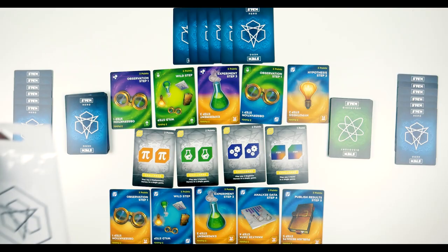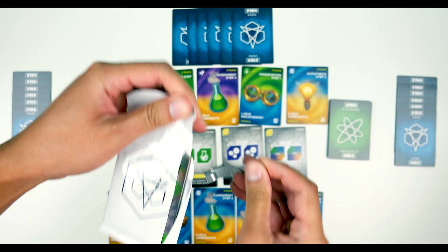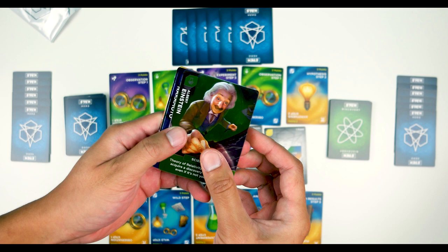Before you go — Stem Epic Heroes actually came with a little secret booster pack. I'm kind of surprised myself! Let's see what's inside. Oh cool, they're all holofoil! Albert Einstein — that's freaking cool. They have a bunch of other heroes too. This is really nice; I wish all the cards were like this. So anyway, that is Stem Epic Heroes — I hope you guys liked that tutorial. I'll see you in the next one. Thanks!